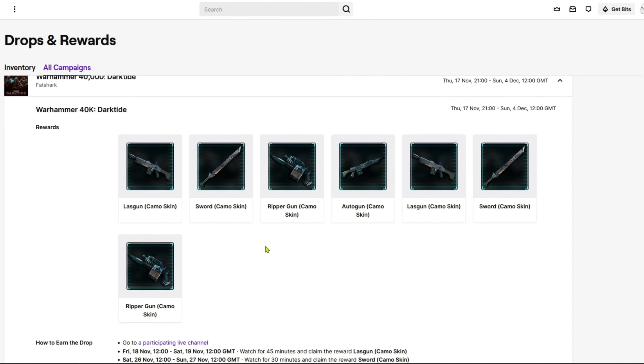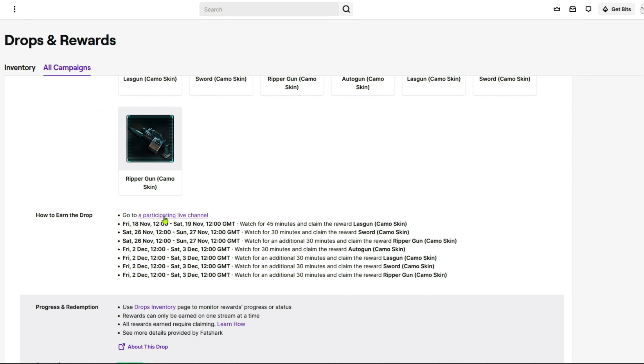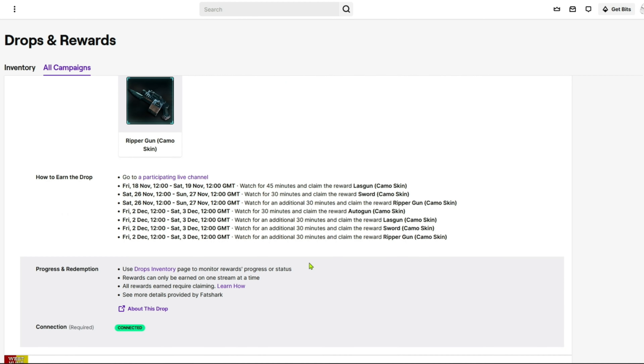If you click the link in the description, you'll find yourself looking at a list of games on Twitch that are running drop campaigns, and right at the top you'll see Darktide. Click on it and you'll be taken to the campaign page showing you the important dates you need to be active to get each skin and prompting you to view the live channels you need to watch.